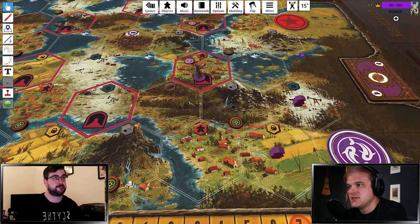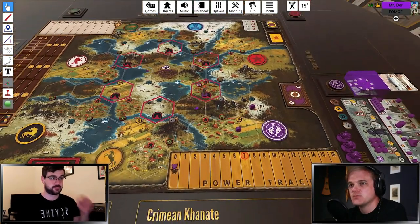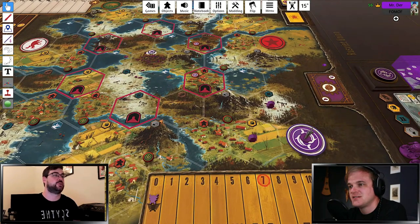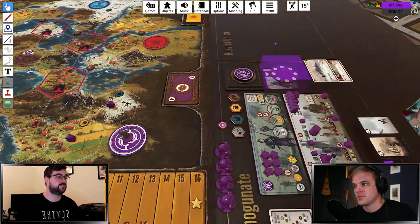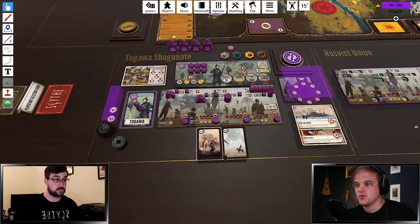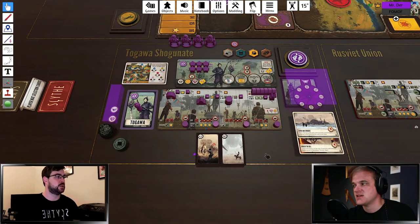We'll do a rundown on what your early game goals are with each mat, what your mid-game goals are, and what stars you're maybe going for. I know you're better with TTS than I am — there's some magic place you can pull all these mats out of. We already talked a little bit about Patriotic. We want to start with that one and finish it up once you get these mats out.